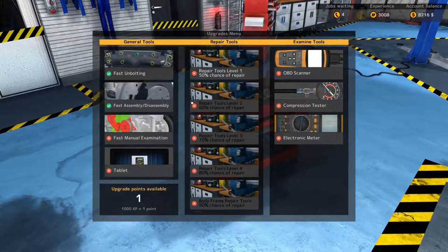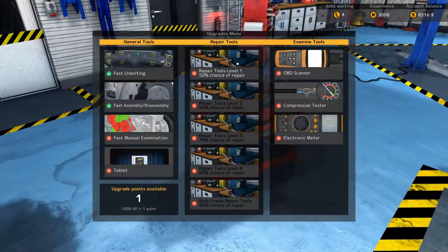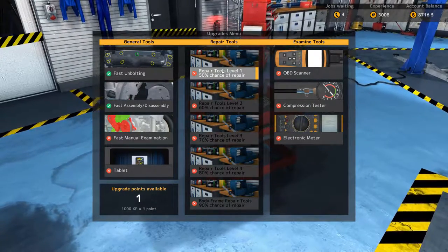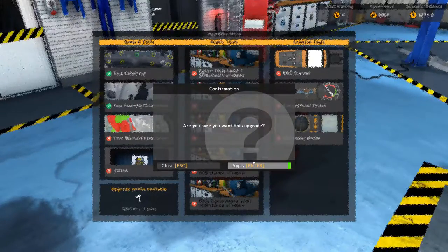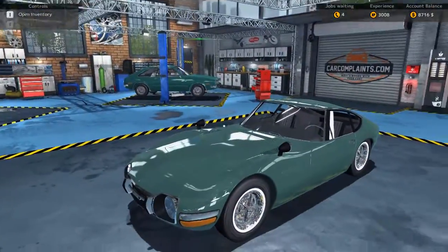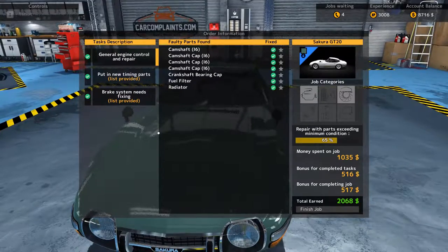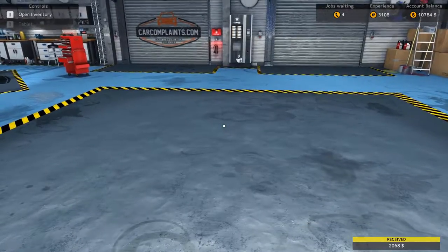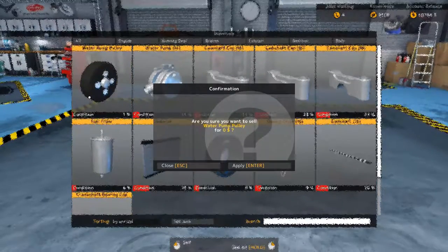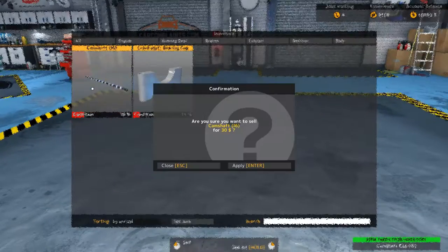We do have 3008 experience, which means another upgrade point available. Fast manual examination — we've got tablet repair tools level one, 50% chance of repair. Maybe we go this route and see if we can start repairing some of our parts. Going to do that — that would mean our parts cost for the overall job would go down hopefully. We are done with this one, everything checks out, going to finish the job. We are at 3108 experience, 10,784 in funds. Going to sell off all this junk.